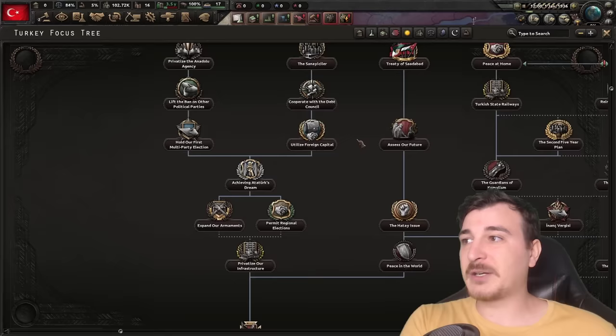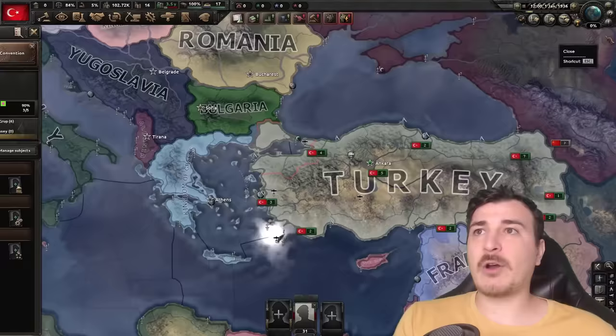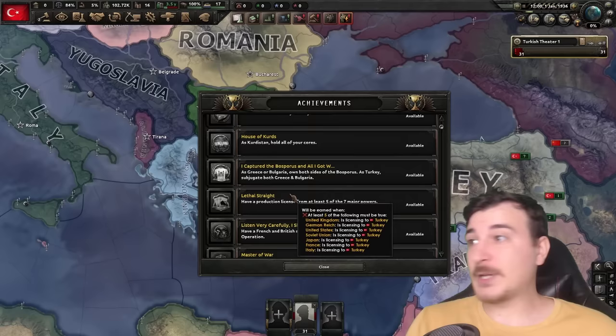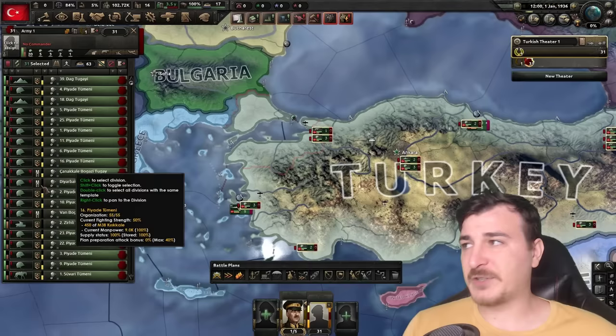We shall begin by starting with the Montreux Convention National Focus. This is going to eventually lead us down to the Return of the Sultan National Focus, so it's going to take a little bit of time but eventually we'll get there. There are also some achievements we'll be getting in this run — namely, I captured the Bosphorus achievement, and just by restoring the Ottoman Empire we get 'Nobody's Business with the Turks.' We got those two going.